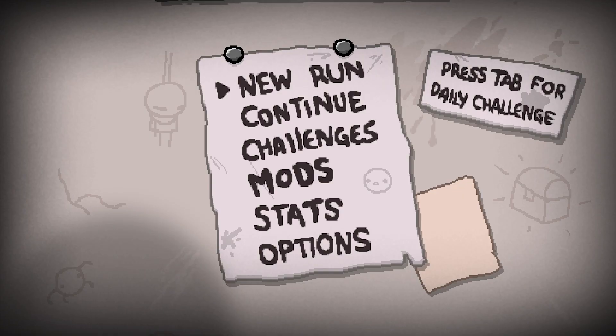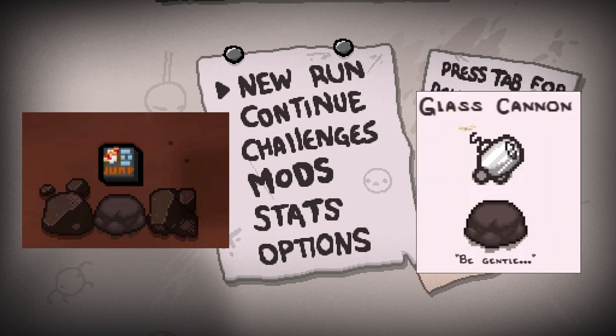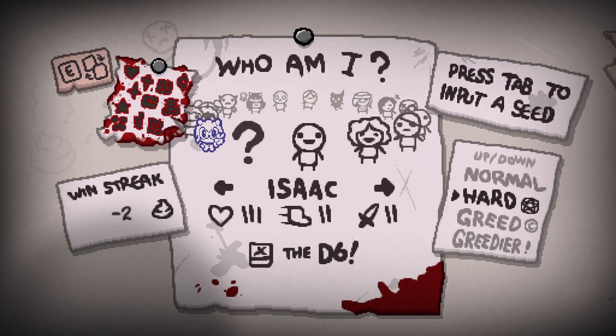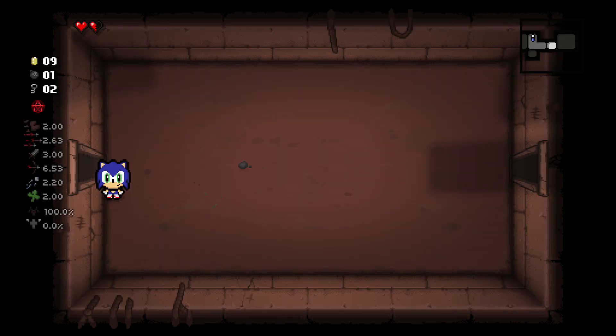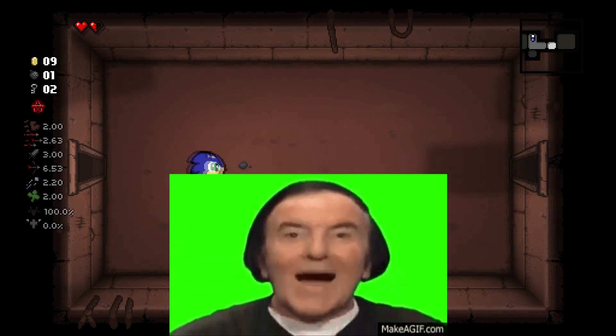So we've determined that there are ways to make Isaac faster — How to Jump is one of them, Glass Cannon is another. But is there another hidden secret technique somewhere in the game which can make Isaac exceptionally fast? Well, I'm here to show you. All you have to do is pick Sonic the Hedgehog from the character select screen. He can dash and jump and he's gotta go fast. With Sonic we achieve a speed of 0.667 seconds. Wow, just incredible.